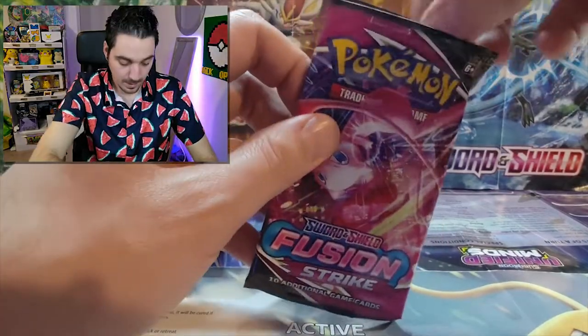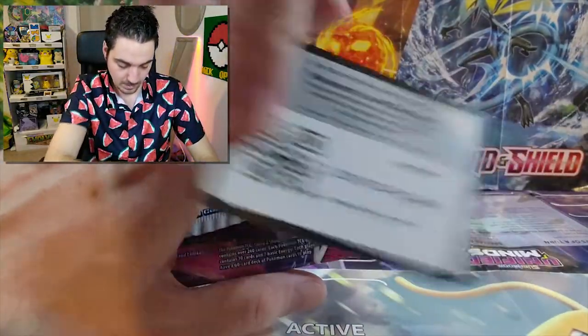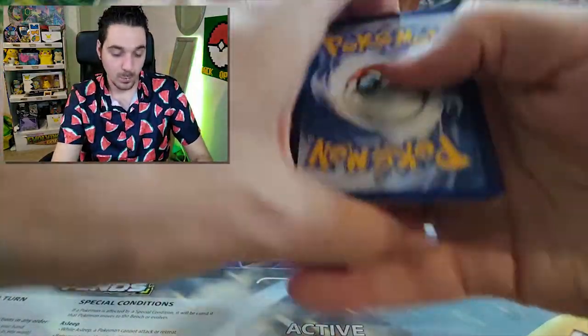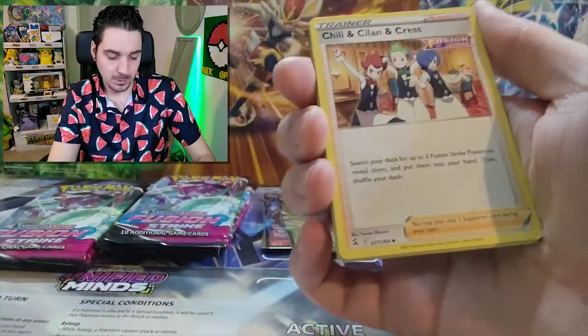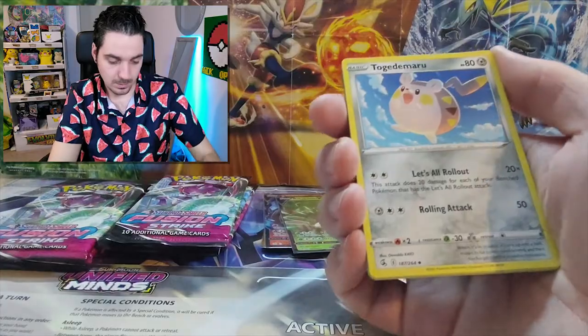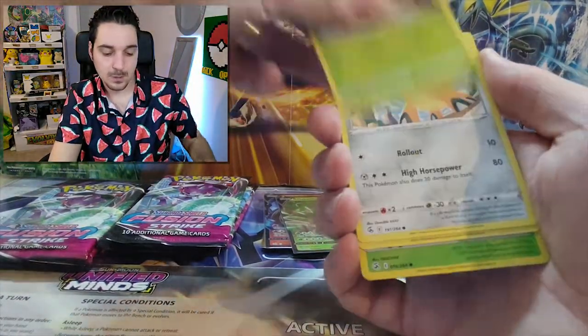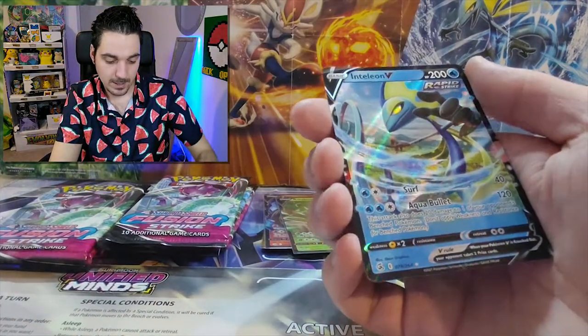Sorry, something went wrong there. We still have plenty of opportunities to go. One, two, three, four. Water. Eevee. Shellder. Pansage. Cofagrigus. Gligar. Phantump. And an Inteleon V — very pretty. Loads of V cards but no alternate arts.